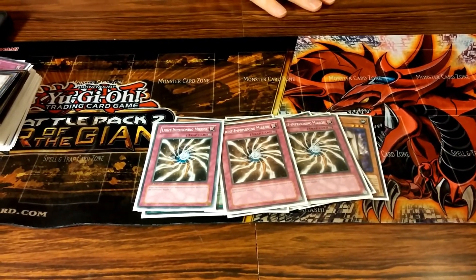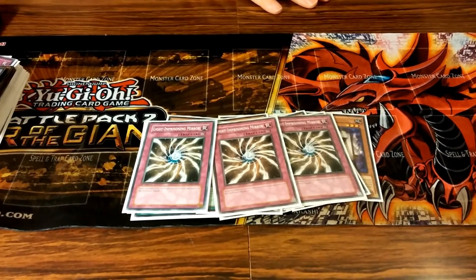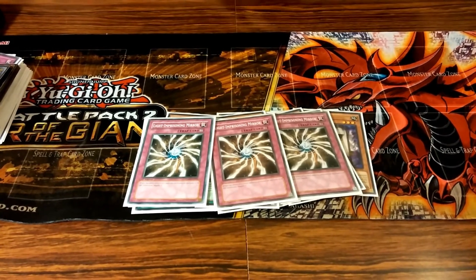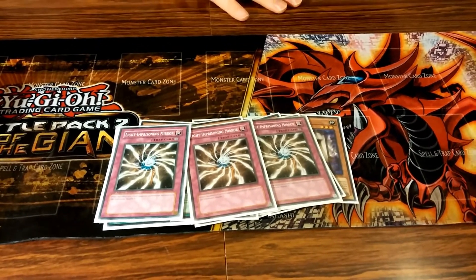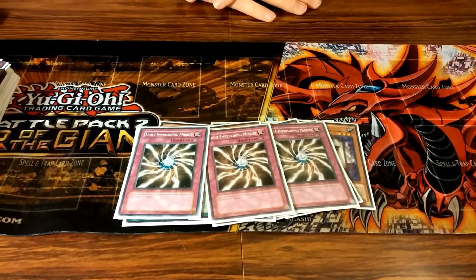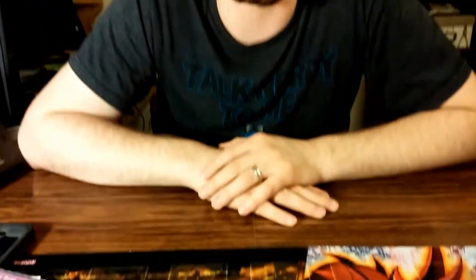Finally, three Light-Imprisoning Mirror — Star Seraphs just released, so Shadolls and Satellarknights are going to be a thing. It also helps against random decks like Lightsworn. That's the deck profile — there should be some replays, so enjoy those. Thanks guys, see you next time!